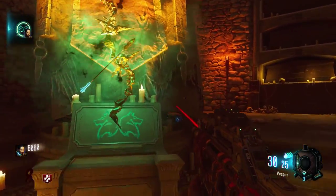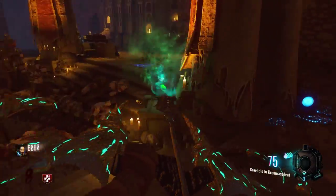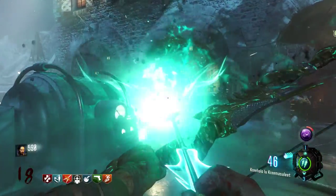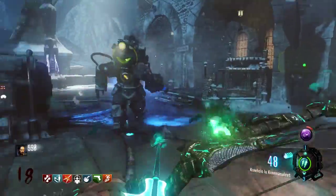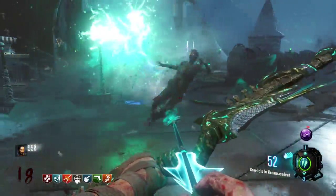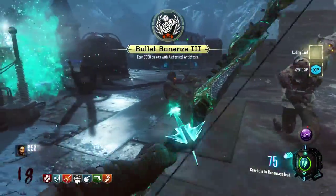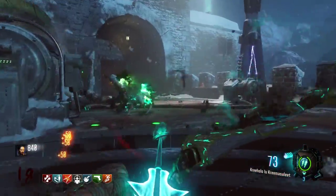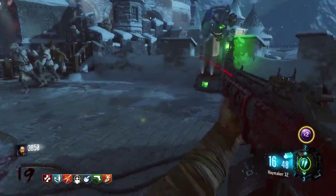There you go — there's your wolf bow! Now you can have some fun with it, like shooting panzers and basically saving your life like crazy. It's a lot of fun. When you fully charge the arrow, it knocks back a ton of zombies. It's pretty cool.